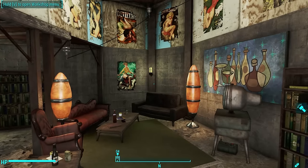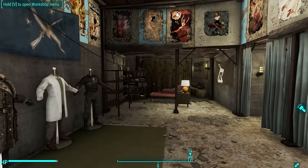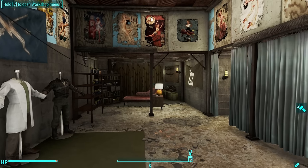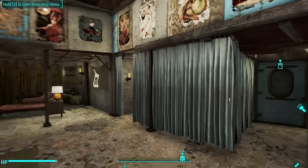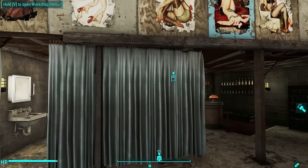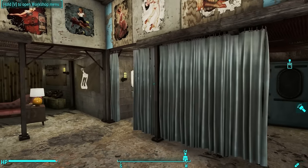One of the reasons I was inspired to build this Home Plate is because I found a mod that lets me install curtains. Since I can't build structures inside Home Plate and didn't want to install the full structures-unlock mod — which I link to in the description — I instead downloaded a mod that allowed me to build these curtains. The curtains let me segment off portions of the home to make it look a little different.